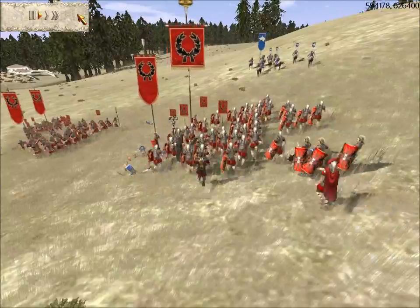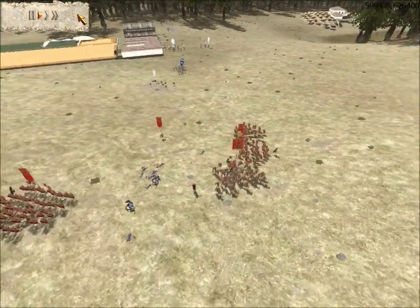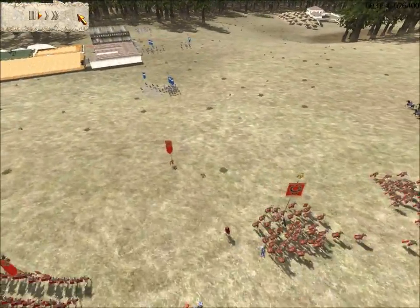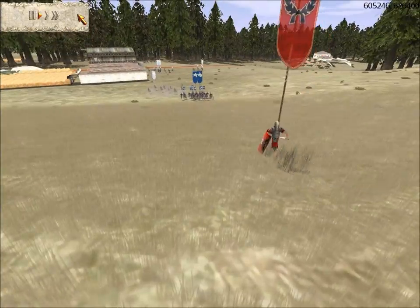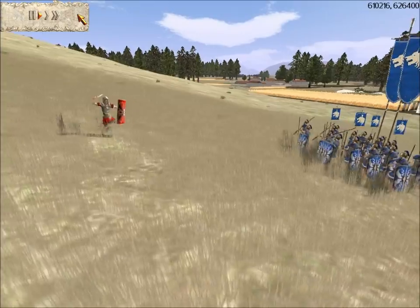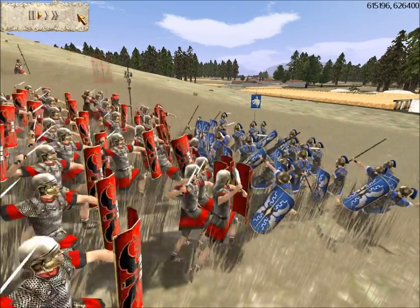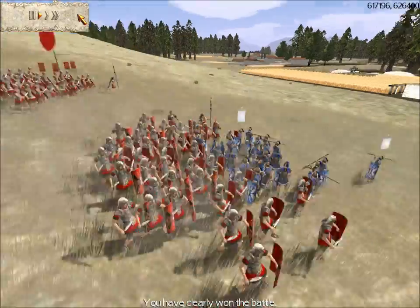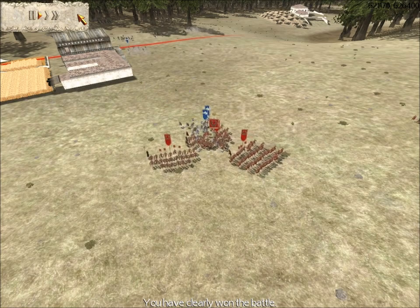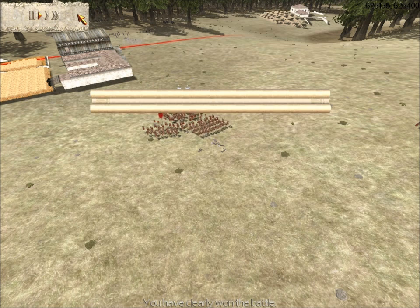Here we routed his equites once again. You can see his men keep coming back from routing, but we keep knocking them back. Look at this unit of early legionary cohorts — it's down to one guy, and he charged right into the enemy by himself. He has reinforcements on the route though. Good game to Scipio Africanus — Caesar wins. We'll see what happens in the next battle where I command Scipio Africanus. See you next time!